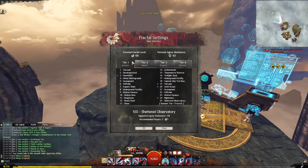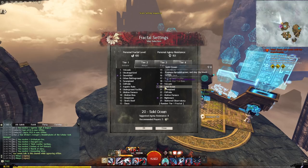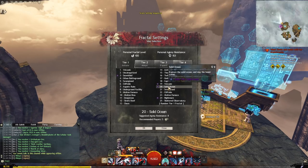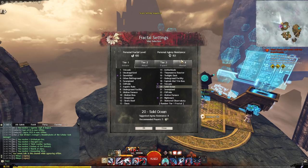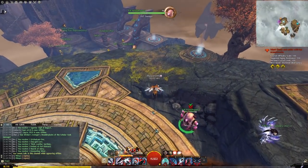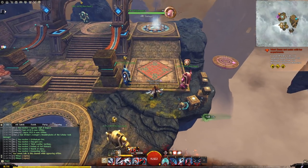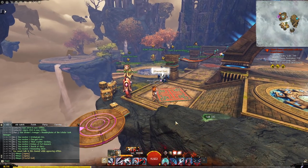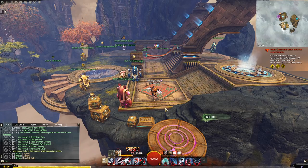Agony resistance requirements scale up the higher level you do — agony starts at level 20, going from 8 AR recommended at level 20 up to 150 for level 100. Fractals levels 1 through 19 have no agony requirement, so you can run in full exotic with no agony infusions until you hit level 20. To achieve 150 AR you essentially need full ascended gear. Augmenters are an option, but those are something to aim for after you've been doing Fractals for a long time.